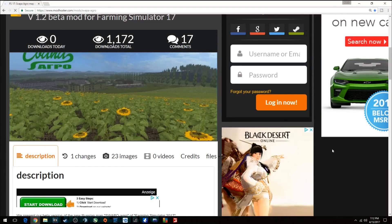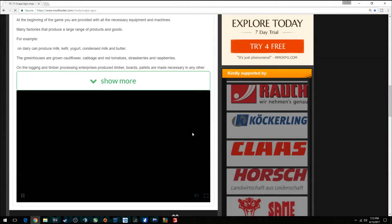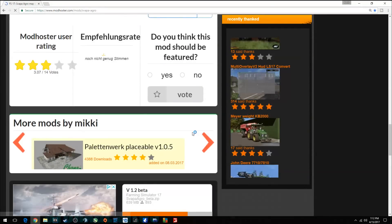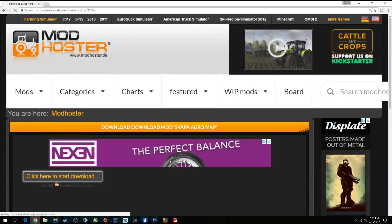Here we are on the website. When you follow the link provided down below it's going to bring you right here — this is the SVAPA Agro 4x map. Very large, 65 fields on this monster. There is the download right there — 639 megabytes. Just click on that and there is your download bar.